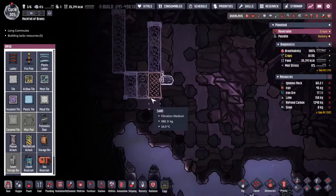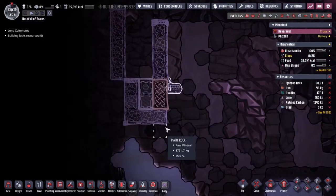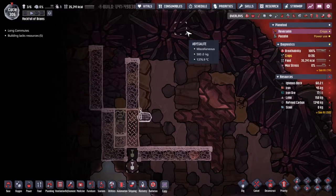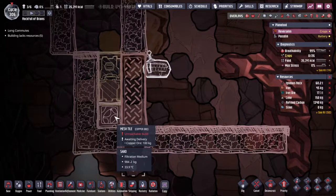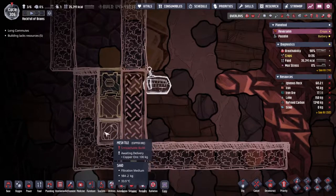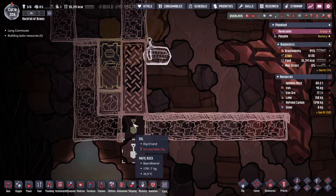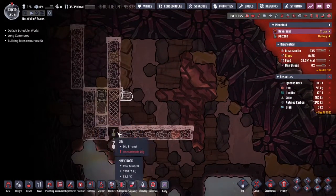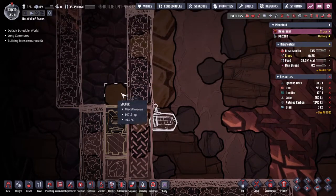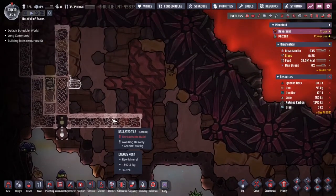I'm not sure how we're going to remove the igneous rock — that's going to be an issue, but one we can solve somehow. A trick I've seen somewhere: if we put the lava inside a mesh tile, when it gets cooled down and turns into an item, the mesh tile doesn't like to hold items, so it should squeeze it down into the gap below. I might be wrong about exactly where it ends up, but that's what we're going to do.